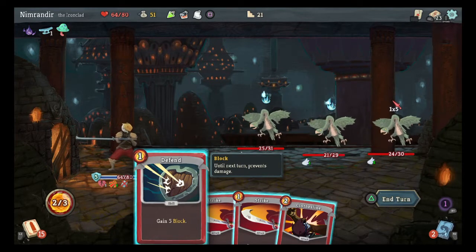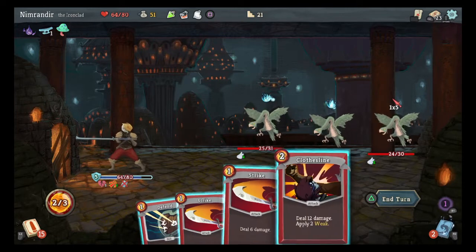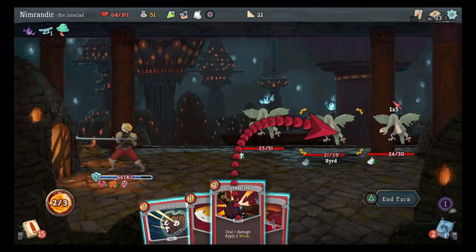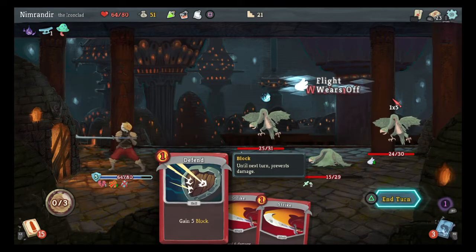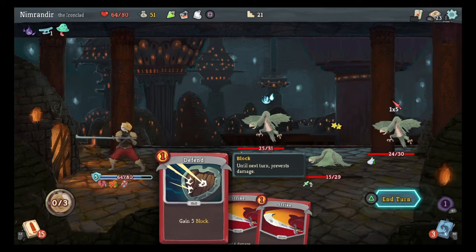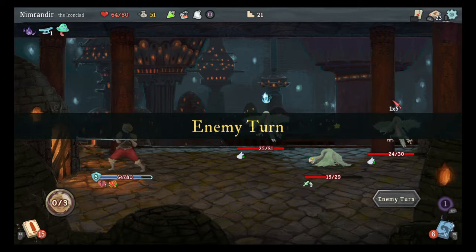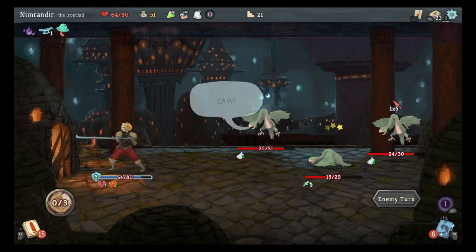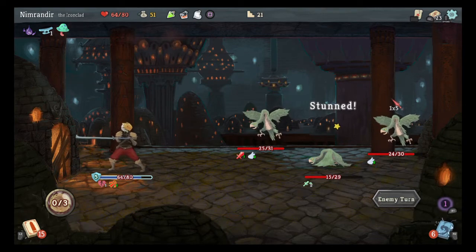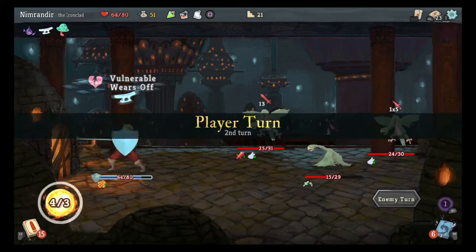I'll just hit that guy for 2 damage. I'm going to be taking 5 damage, I've already built up the block. Just pop that guy with a weakened and he's down. I'm guessing it's the flight mechanic, whatever that is. I'm out of energy, so... Okay, he's beefed. This one's stunned because I did enough damage to knock him down, and they still didn't crack.